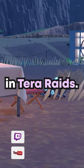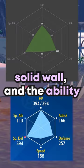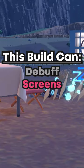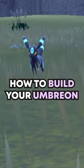Umbreon is the most popular support in Tera Raids. Our base stats make a solid wall, and the ability Synchronize comes in clutch. With this build, you can debuff, set up screens, buff allies, and self-heal. Here's how to build your Umbreon.